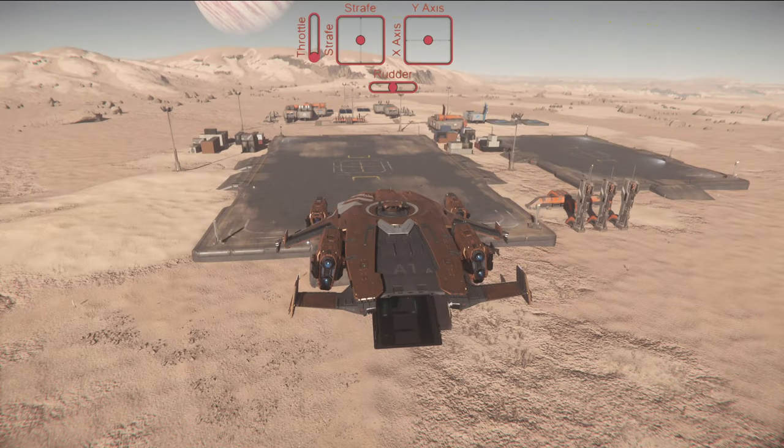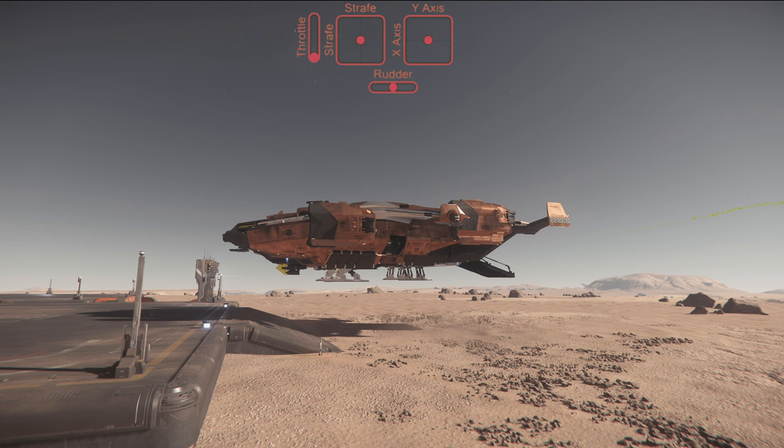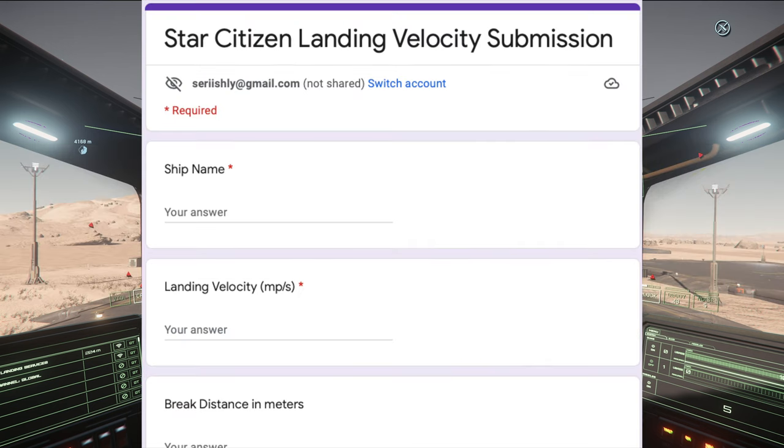Here we are once again at the Shubin Mining Facility. Since we don't have waypoints, we are using the quantum beacon as a distance reference to begin slowing down for the landing pad we're practicing on. The distance from the beginning of the pad to the quantum beacon is approximately 200 meters. I will reference the actual distance from the quantum beacon in this video, but for player pips and future waypoints, you will want to subtract 200 meters. The below-linked document lists some of the ship's speeds and distances for reference, and your contribution to add more ships and locations is appreciated.